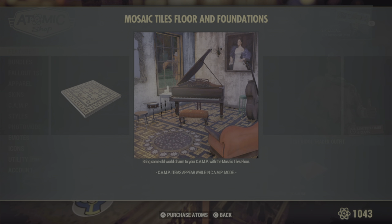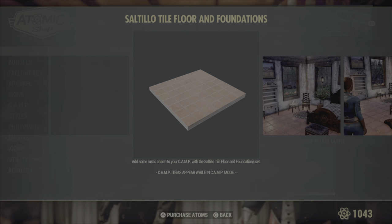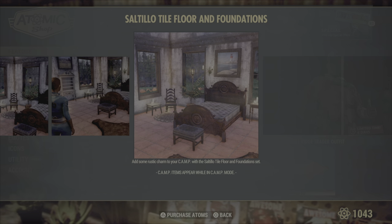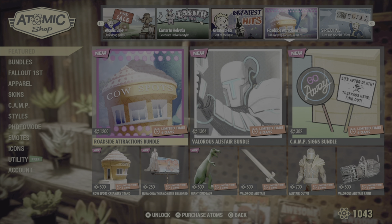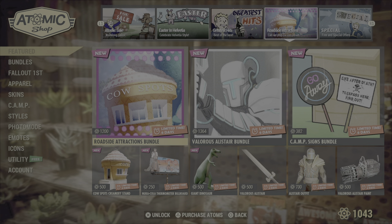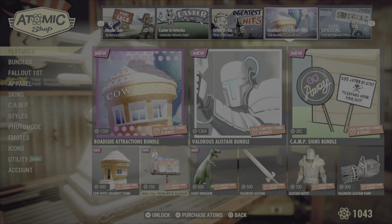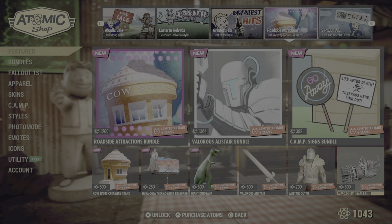Mosaic tiles are up for grabs again — that's what they look like. The salt Tilo tiles — I don't even know if I said that right — are up for grabs again. Everything from two weeks ago is still available, but this will be the last week to get it. If you haven't gotten it and you want it, I advise going ahead and getting it now, because come next Tuesday they'll be gone and there's no telling when it will be back.